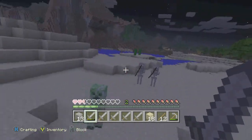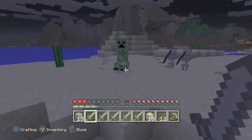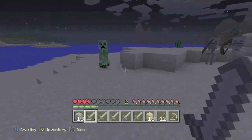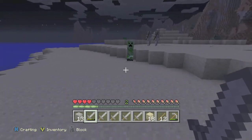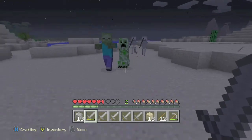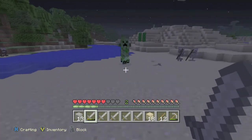The second way is to get a skeleton to shoot a creeper. What you want to do is set the difficulty on at least easy, and you want to find a creeper next to some skeletons. You want to put two sword slashes into the creeper and start backing up and kiting him around, hoping that the skeleton will try to shoot you and accidentally hit the creeper.